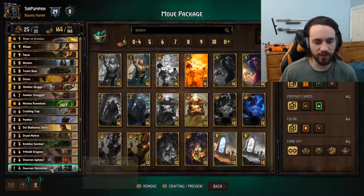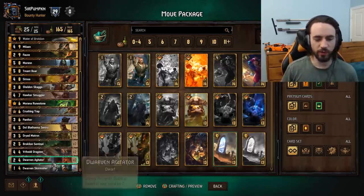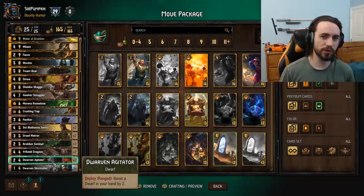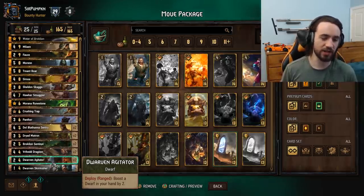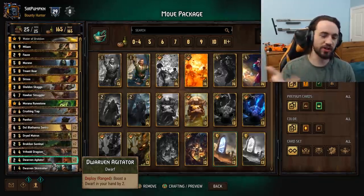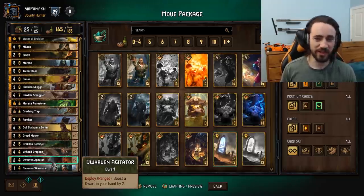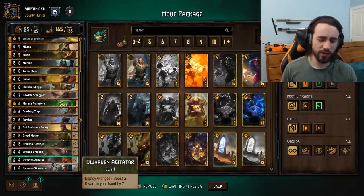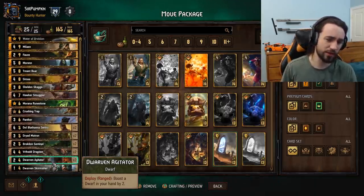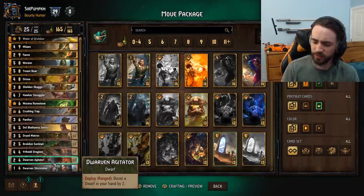Skirmisher — you've got one slot left; worst case you can throw the buffs from Agitator onto Skirmisher, not a big deal. One thing about Agitators: if you don't draw Skaggs in your opening hand, just kick the Agitators. The worst thing is getting to round two, mulliganing for Skaggs and not finding it with two Agitators in your hand — that's dead weight. If you don't see Skaggs in your hand and the rest of your hand is good, just kick the Agitators. Worst case you'll Ithlan the Skaggs, and typically seven on Skaggs is good. Don't get super greedy with Agitators — there's not enough Dwarfs to merit it.